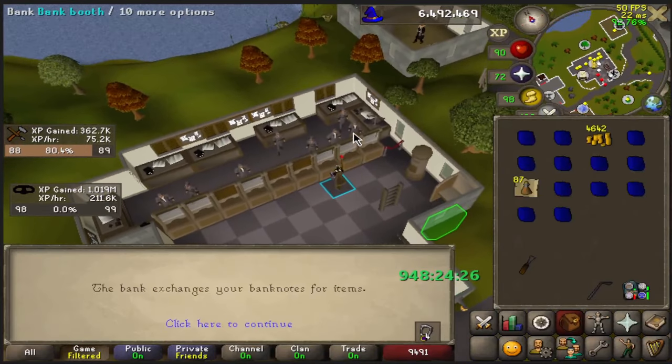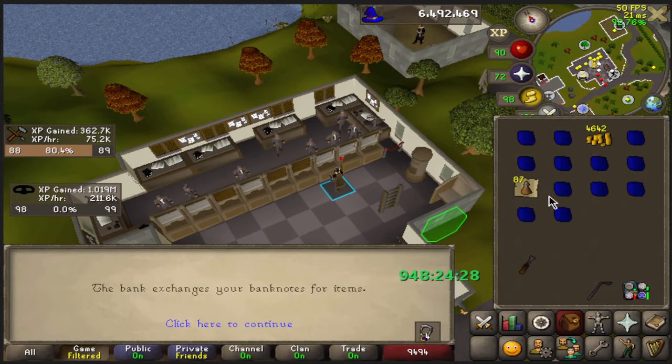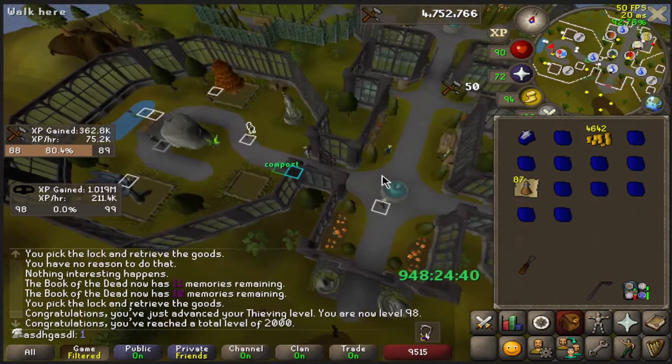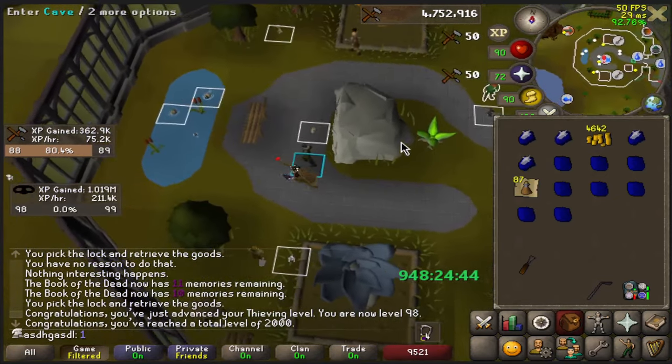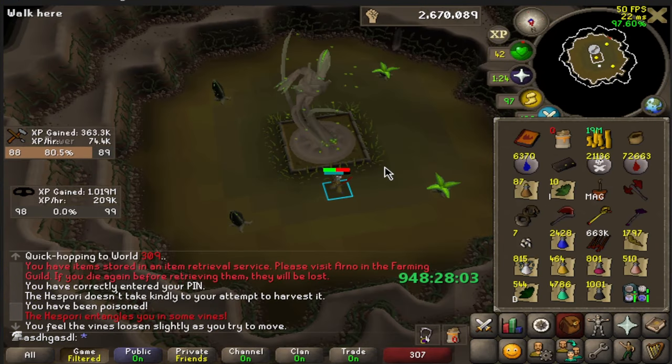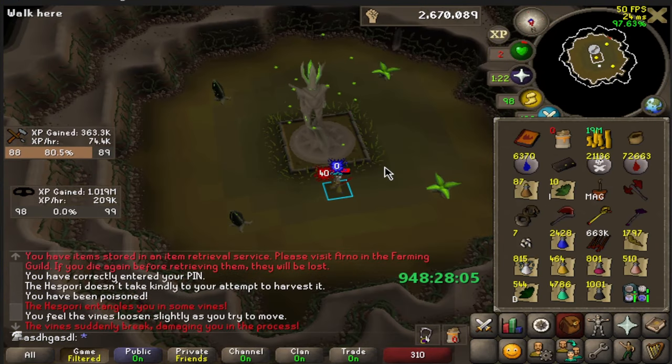The 12 sapphires in my inventory are even better because now I can zero-time craft on my way to Hespori — it's once again dead bank time. But before I'm brought to my knees by the angry plants, we gotta talk about some nerd stuff.